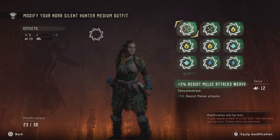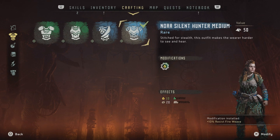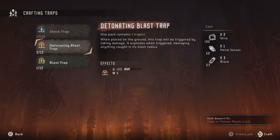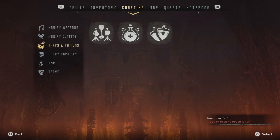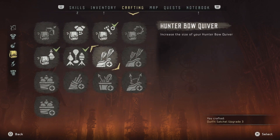Slap some fire resist on it, since we get lit on fire fairly frequently. I never use the melee. There's just, you don't get into fights with humans that much. Make some stuff.